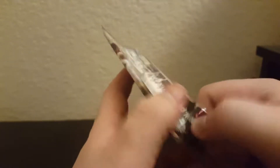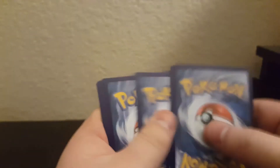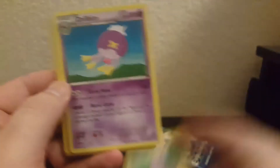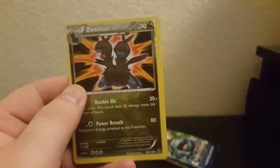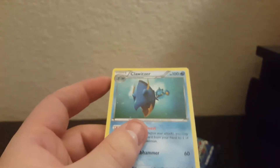Steam Siege — wow, that would be more to pull than I ever imagined. Do they have BREAK cards on Steam Siege? I think they do. Persian, Fletchinder, Driblim, Ditto, Litleo, Nosepass, Skiddo, Clauncher, reverse Wailress, and Clawitzer regular rare.